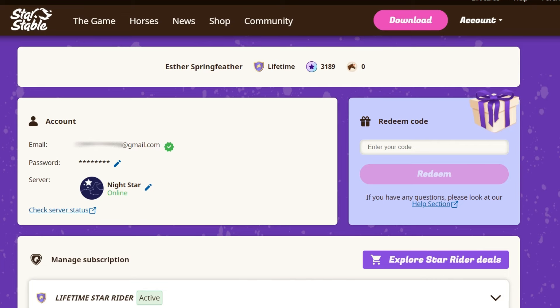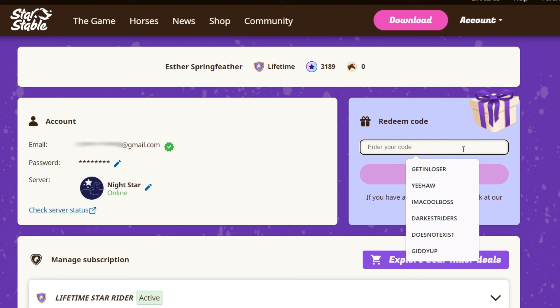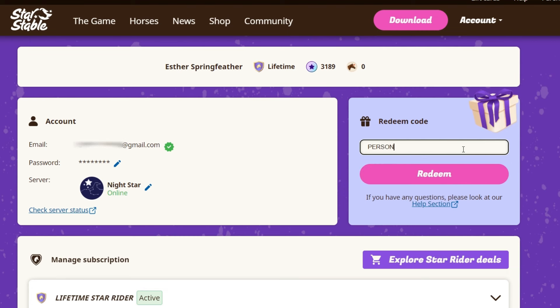So log into the Star Stable website and redeem the code — it is a personal redeem code generator. And let's redeem it.